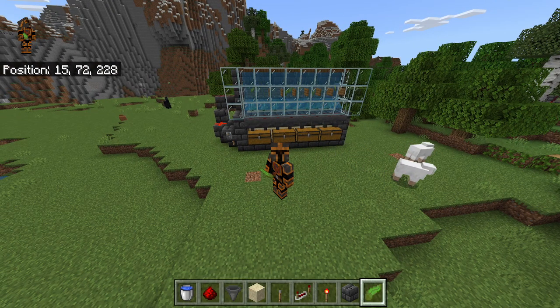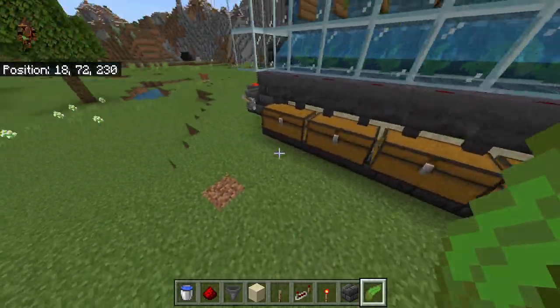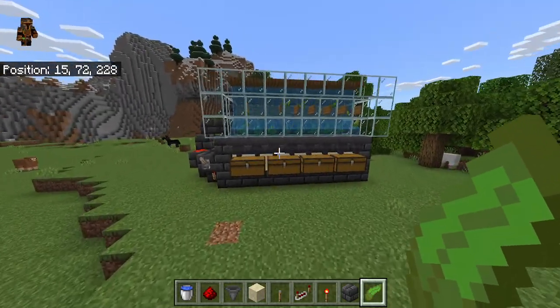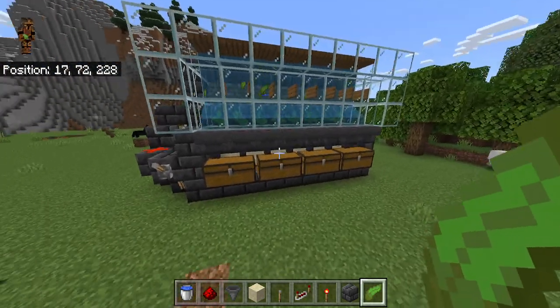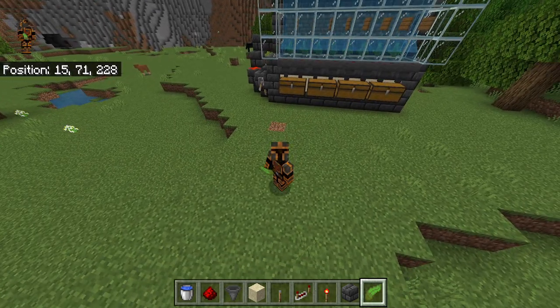I don't know if this farm will be here for a long time or if they're going to patch it soon, but I recommend building it and getting tons of kelp while you can. You can turn the kelp into bone meal to use for your sugar cane farms — you can hook this up to a composter setup to turn kelp into bone meal automatically and then feed a sugar cane farm. You can also smelt kelp into kelp blocks for fuel and build up XP in your furnace. Your farm should work if everything is done correctly. I hope you guys enjoy and build this farm in your worlds — don't forget to like and subscribe, it helps a lot. Have an awesome day everyone!